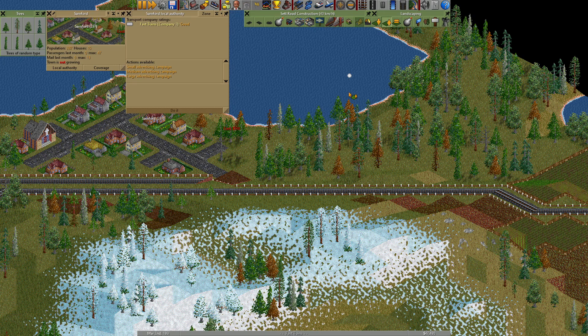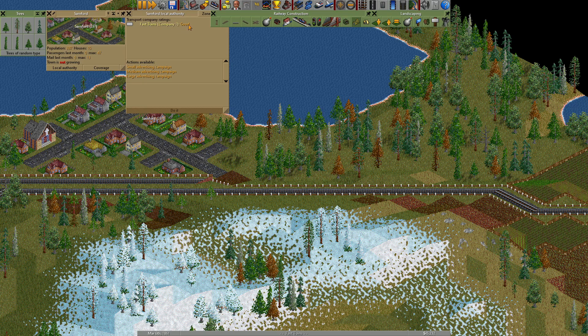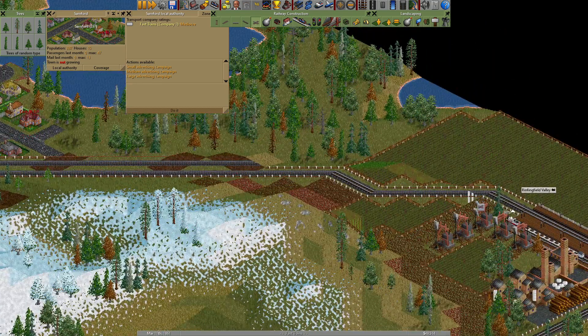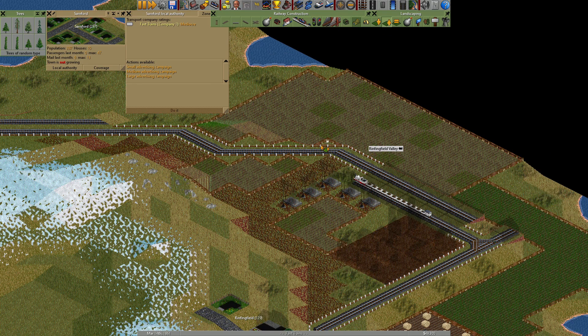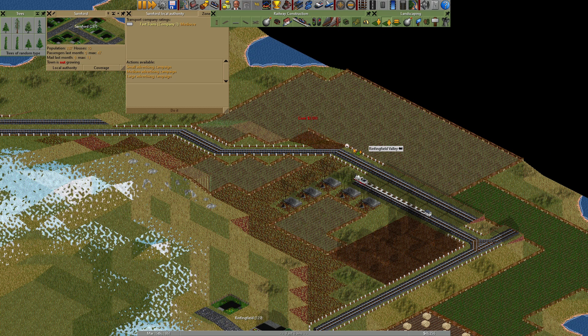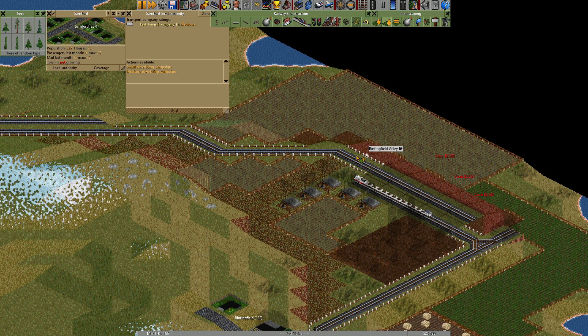When I build forest, city authority relations get better. Staying in isolation is better.